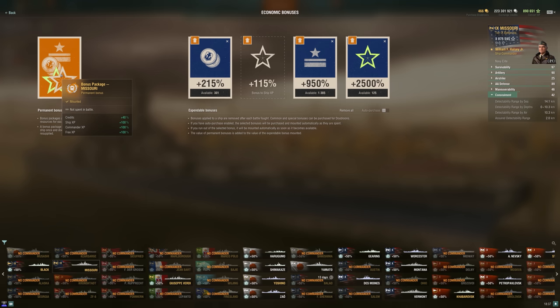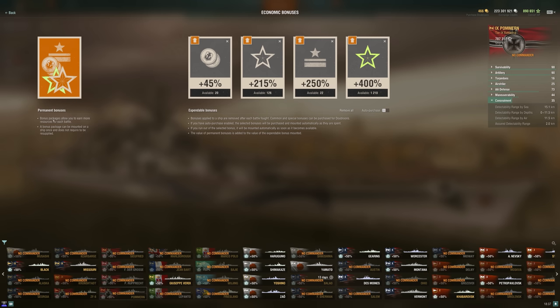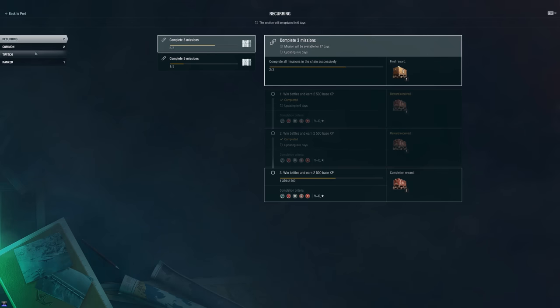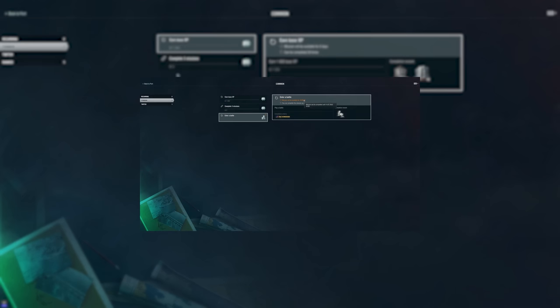Missouri does have the extra bonuses — it is a premium ship, and on top of that it gains 40% credits. You'll notice if we go over to a Pomern, for example — another premium tier nine battleship — it's only 10% credits. This specifically has to do with the camos. This is just the economic bonus those premium camos had; that's all this permanent bonus is. The premium ship bonus is baked in already before any of this. The extra bonus we saw from the Missouri has just been put into this permanent bonus now — so instead of having a combat mission for it, they've just put it into the permanent bonus in the new economic upgrades. That mission is no longer there.